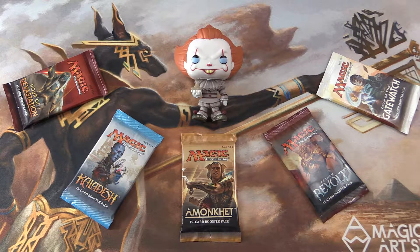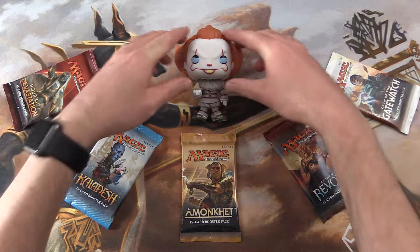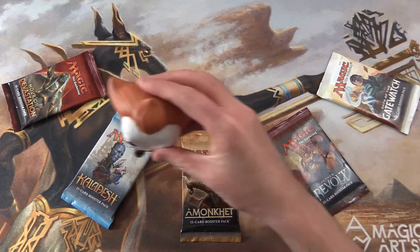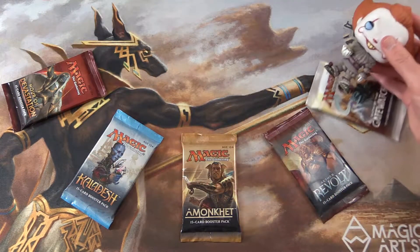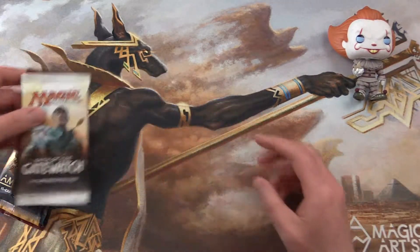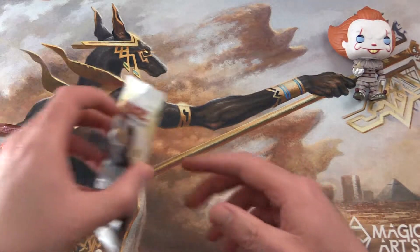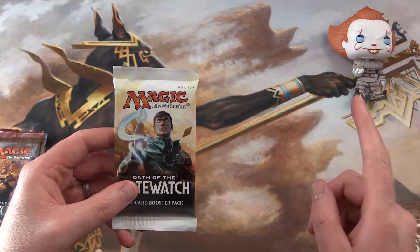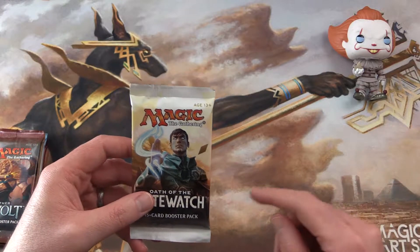Today on MTG Unpacked, we are joined by everybody's favourite horrifying clown, Pennywise, to do the pack blessing duties. He ain't clowning around — he is going to get us some crazy pulls. So let's see how we do today. And if he does not, he will be back on the pop shelf in no time.